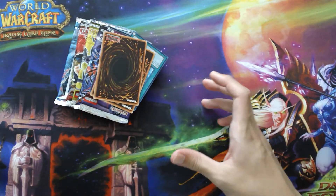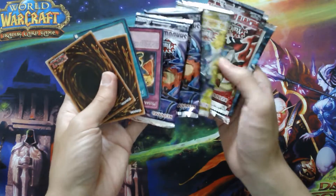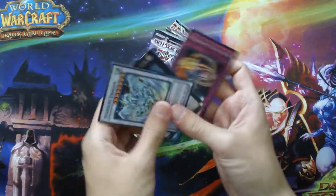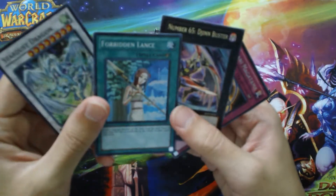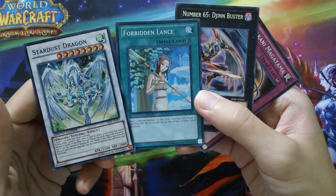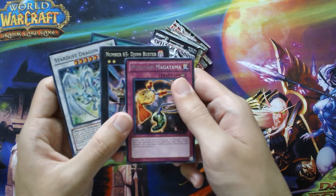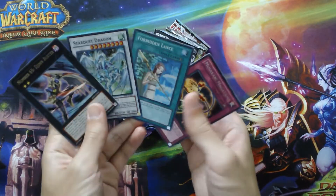The cube is empty. Surprisingly enough we have four cards. Of course we have the Forbidden Lance — an awesome Super Rare from Storm of Ragnarok — Stardust Dragon from Shadow Specters Special Edition, Number 65 Gen Buster from Shadow Specters, and Musa Kami Magatama from Storm of Ragnarok. So we got four cards instead of three, even though two of them are rare.